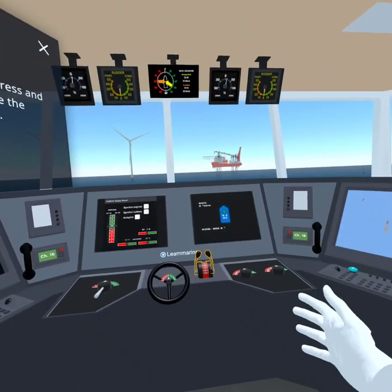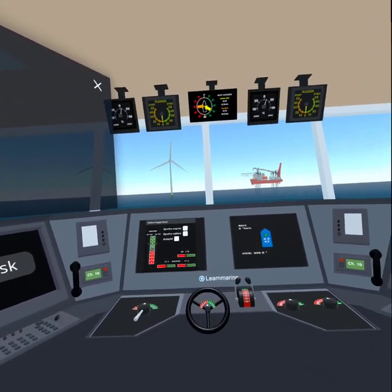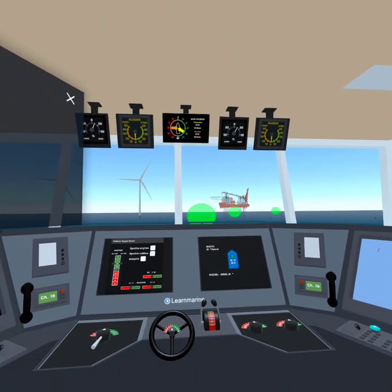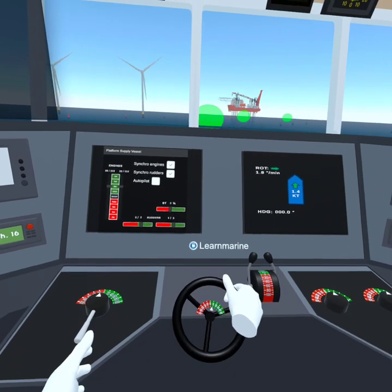Now bring the telegraph to 40% load. Okay! The ship is underway. Now turn the ship to starboard using the rudder. Aim for the green sphere that is hovering over the water.